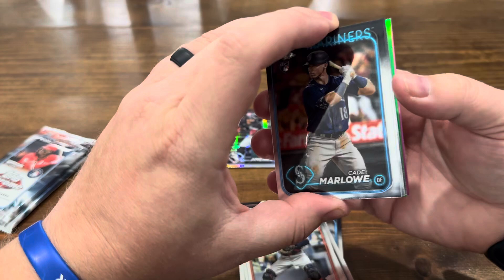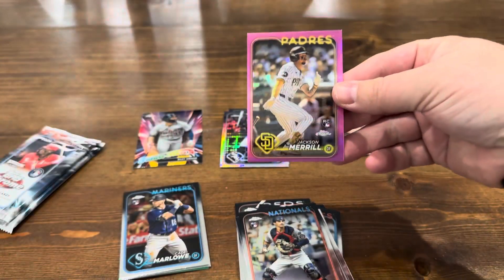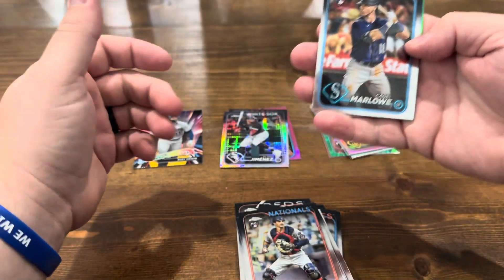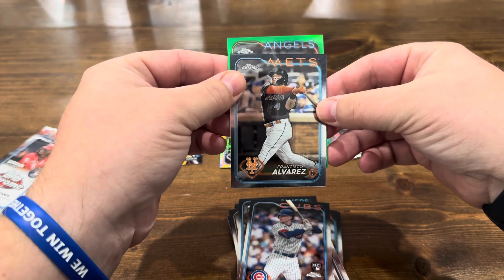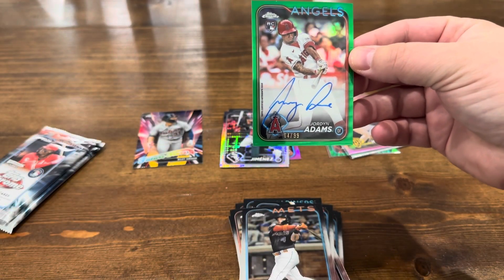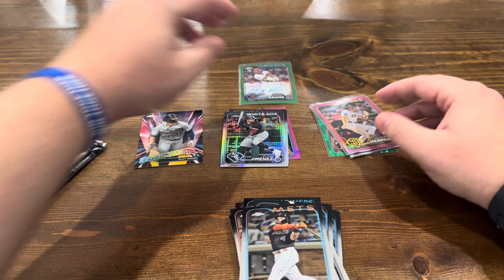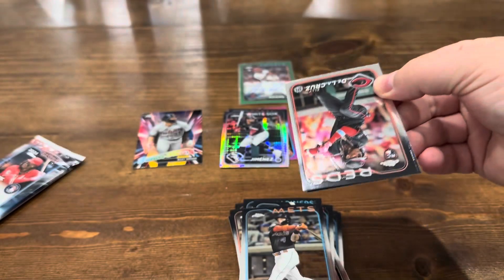Next one — look at this, we got another green. Can we get a green auto here? We got a Jackson Merrill pink. That seemed to be the way in the last two boxes — once you got the sepia of one, you're going to double up and get a pink of the same player, so I'm glad that one was Jackson Merrill. We got Cade Marlowe, Pete Crowe Armstrong, Francisco Alvarez, and then Angels — is it a rookie? It is a rookie: Jordan Adams, numbered to 99, rookie auto. We will take it. We got an autograph, a numbered one — retail green, Jordan Adams, four of 99. Two numbered cards, one in the box. Could have been a bigger rookie, but anything's better than nothing.